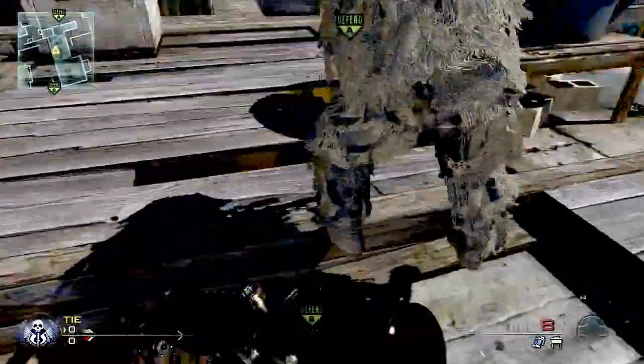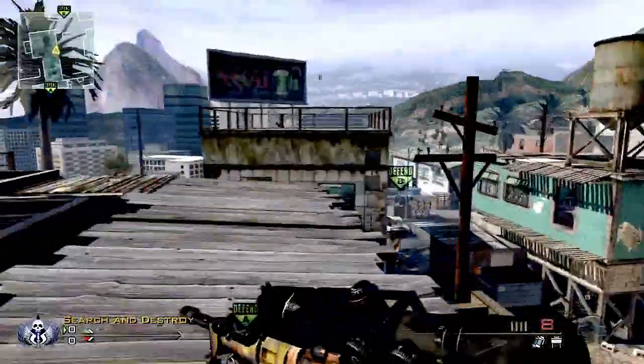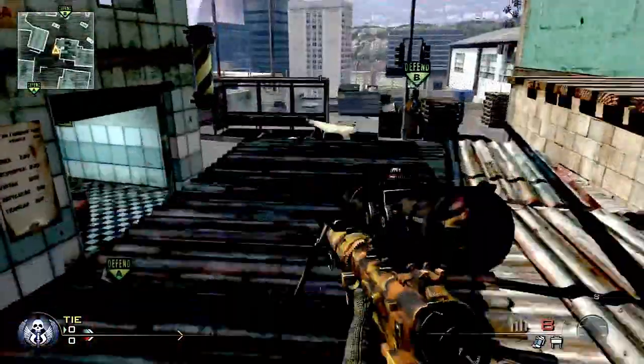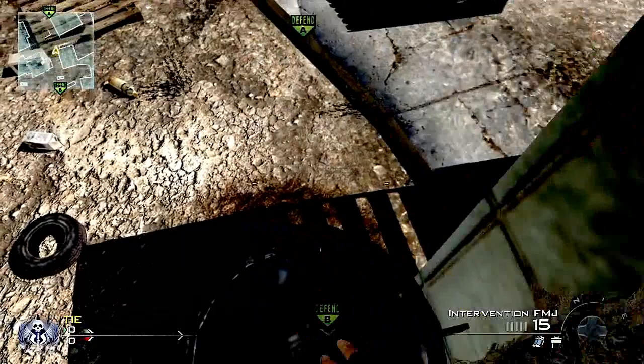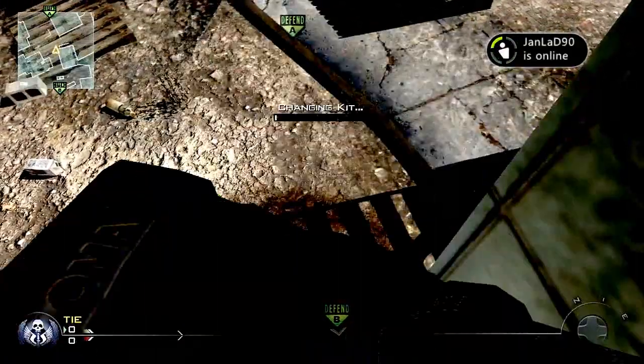For this first bounce, you want to get people in the middle of the map on the big roof, which everyone usually likes to camp on or go for trick shots off. Then you want to jump down, hop into the little dumpster, then onto the tin roof, and do a nice steady crouch jump onto the barbershop pole.